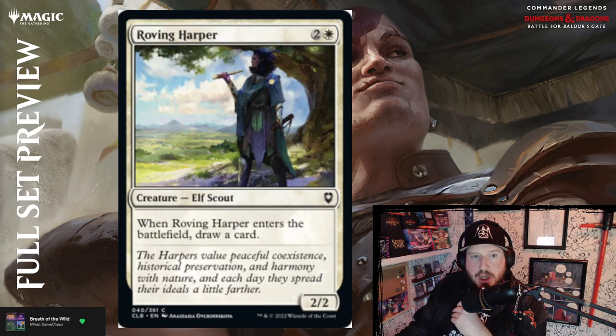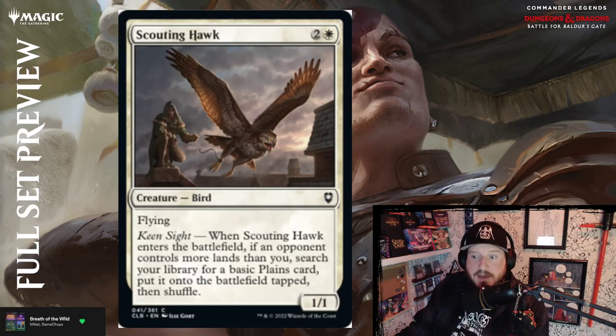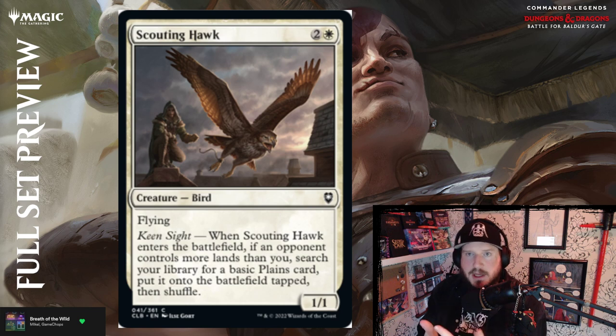Roving Harper is two and a white for a 2/2 elf scout. When Roving Harper enters the battlefield, draw a card. That's exactly par — usually you pay one extra mana and get to draw a card. So it's a 2/2, you pay three, and when it ETBs you draw a card. There's been one of these in each of the last four or five sets. Pretty average — they do play well and make their way into decks. In limited especially, definitely good to play.